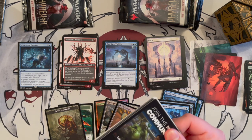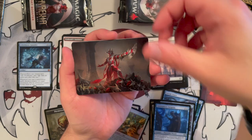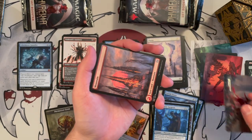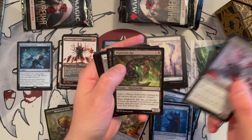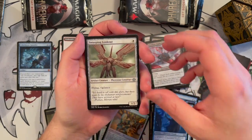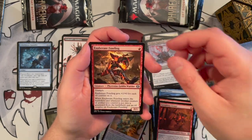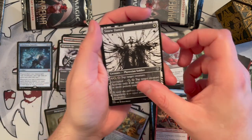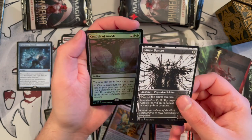For me this is one of my favorite sets — Phyrexia and Brothers' War have been really cool to open. Between the artifacts and all this stuff, they're just amazing. Let us know in the comments which set you like. This next pack has the Overseer — the white Overseer, the mythic — we haven't opened that one yet, that's another card we're interested in.